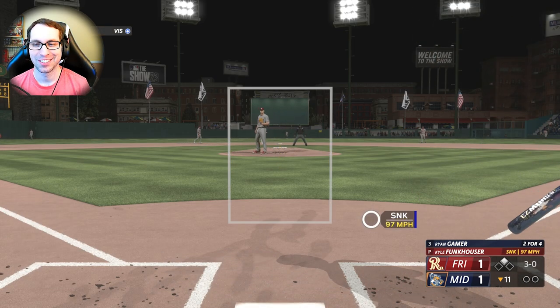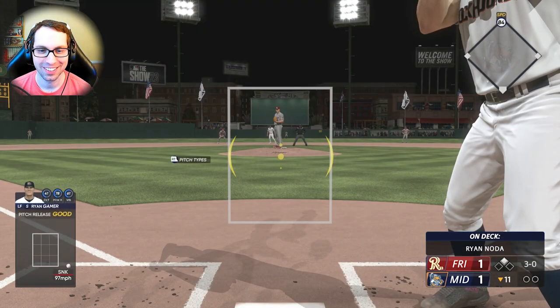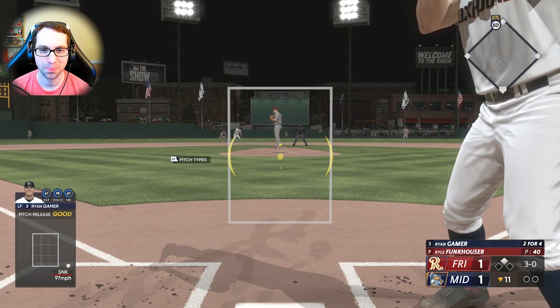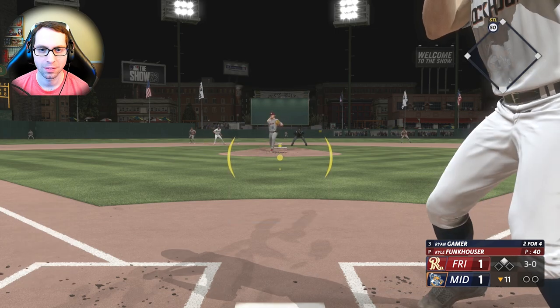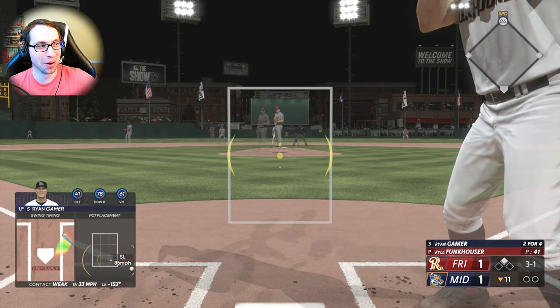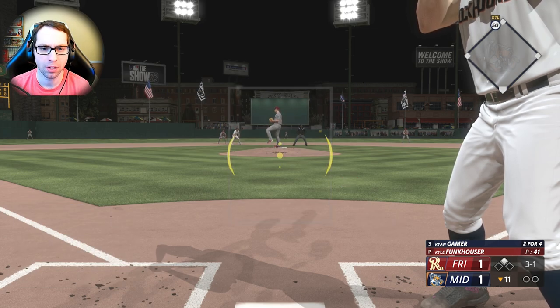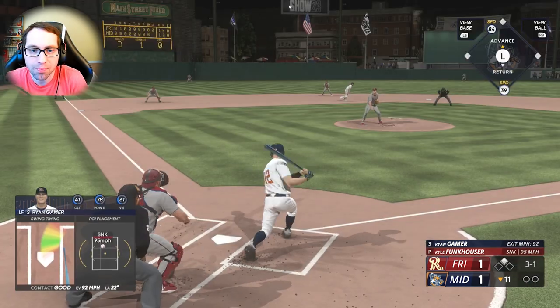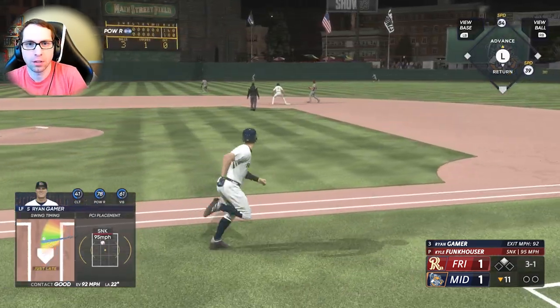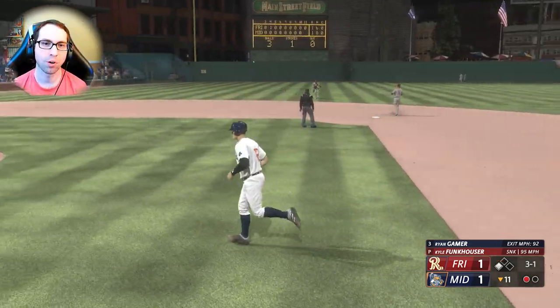Next one misses — green light given for Ryan, we are swinging away. These 2-0 counts aren't what they used to be — we sound like old guys saying that, but this is a strategic game. So much for the green light — I don't want to be walked, I want a walk-off win. We advance the runner though.